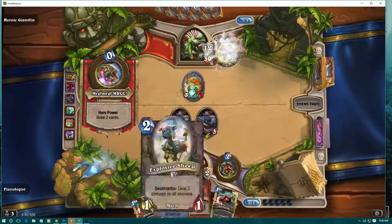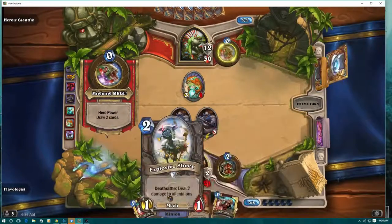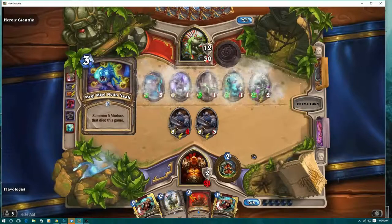Now we've got both of our Whirlwinds and a Sheep, so we can really start building this board up.